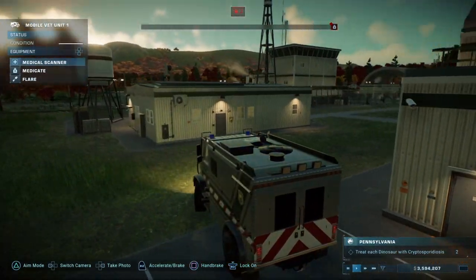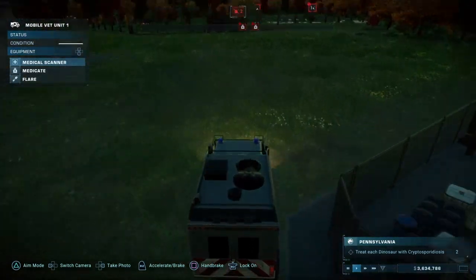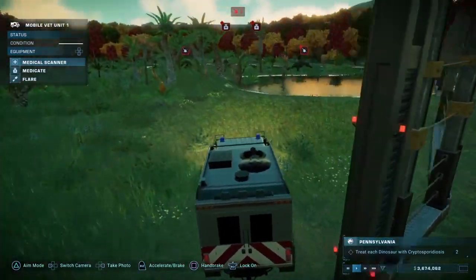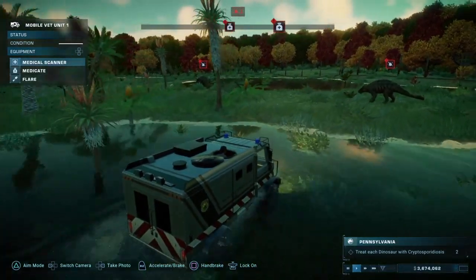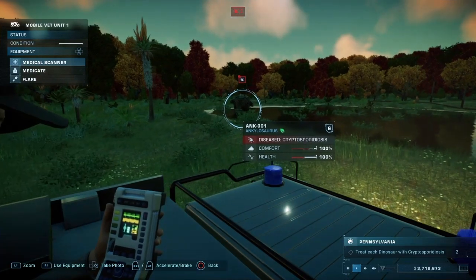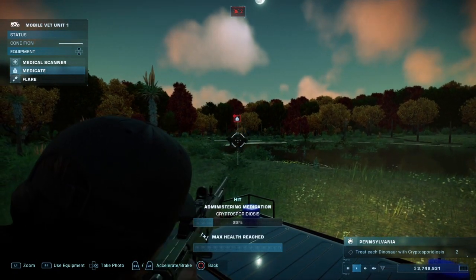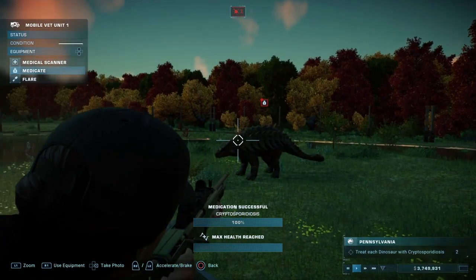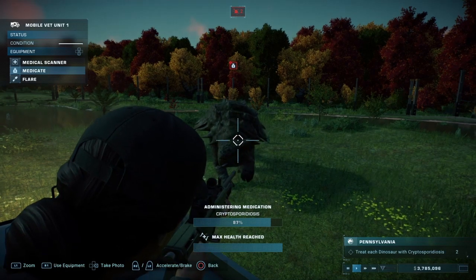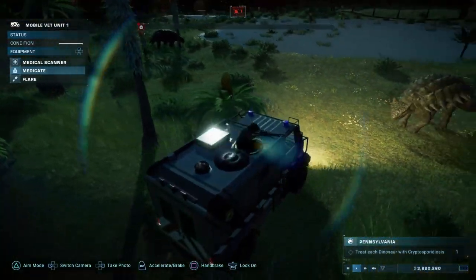Let's use these — tasks complete. Nice. I'll put in some more ground leaf and then more ground fruit. Is that good? No, they need a bit more ground fruit. Okay, let's try that. Yes! Okay, now what I need to do is go and treat them for their cryptosporidiosis.